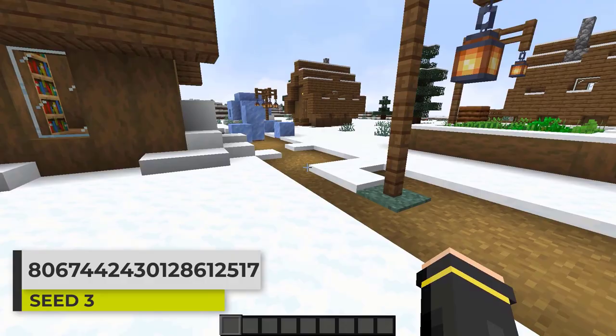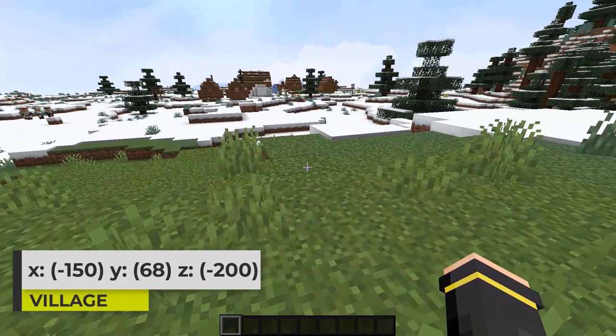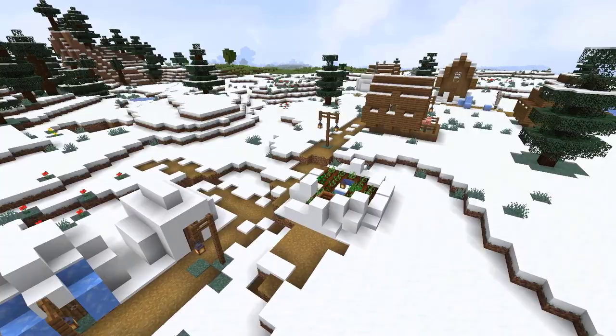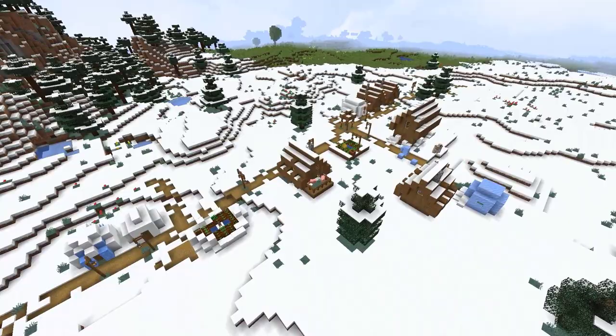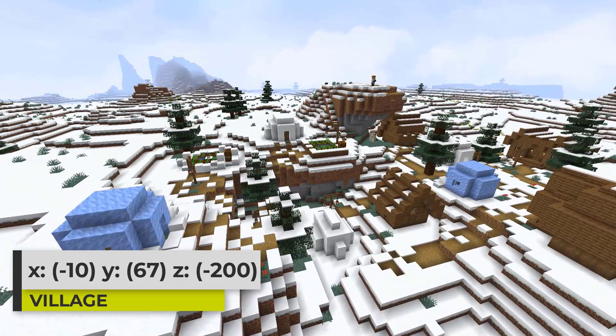Now I want to share a seed that has two snow villages right near each other close to the spawn location. You spawn in a plains biome and right next to you is a snowy taiga biome. Just to the east of you is a snowy tundra village. These snow villages have wood buildings, snow buildings, ice buildings, and snow ice buildings. This village definitely isn't the biggest we've seen but it's here for you to check out.